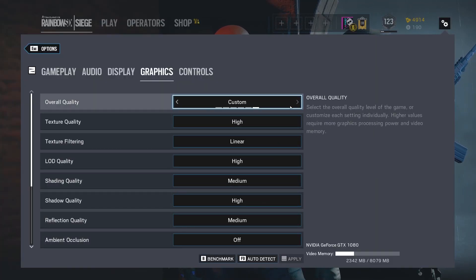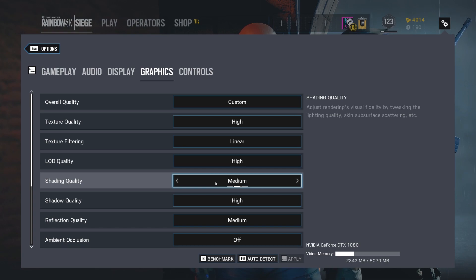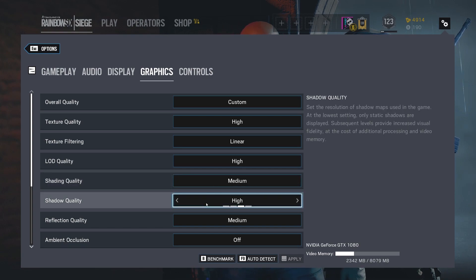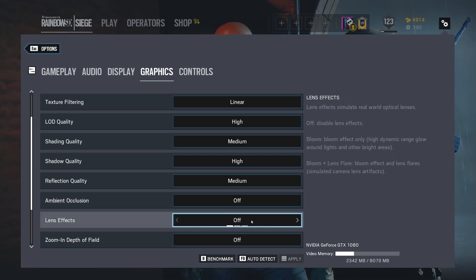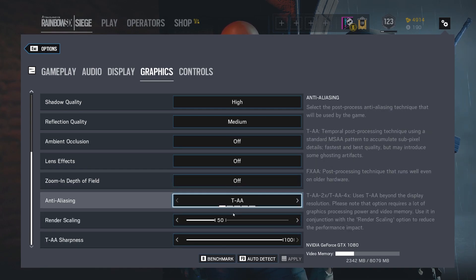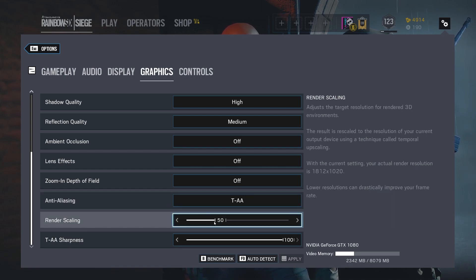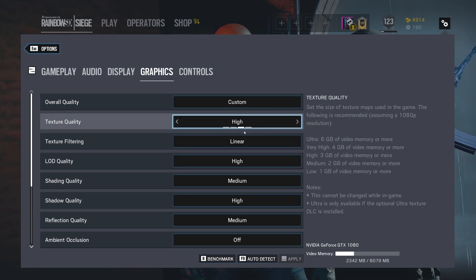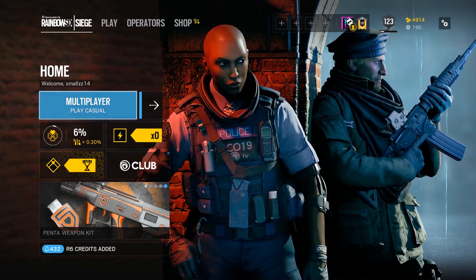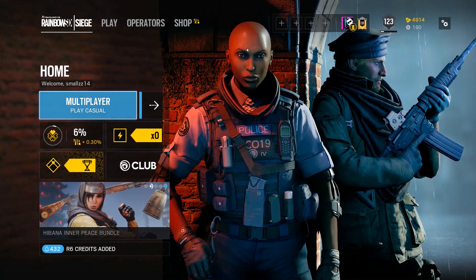Here are the final settings I would recommend. Texture quality: high. Texture filtering: linear. LOD quality: high — this is for a 1080. Shading quality: medium. Shadow quality: try to keep that as high as you can. Reflection quality: medium. Ambient occlusion: off. Lens effects: definitely off. Zoom-in depth of field: off. Anti-aliasing: temporal anti-aliasing. Render scaling: 50% for me personally, to keep up that high refresh rate. And I just left TAA sharpness at 100. Some of the benchmarks had some drastic fluctuations between frames per second, which may be due to the fact that I'm overclocked and it might not be the most stable, or it could also be because I'm using Streamlabs OBS with the NVENC encoder, which is using some of my GPU.